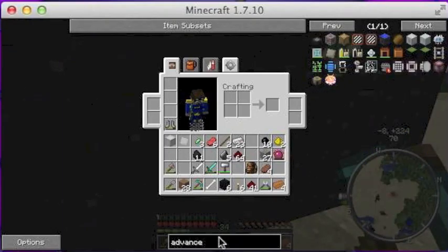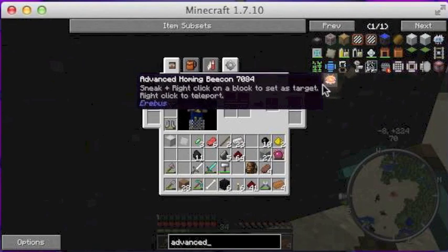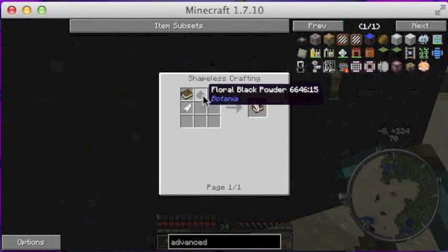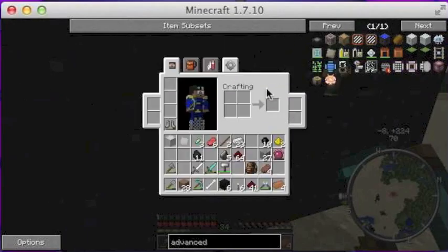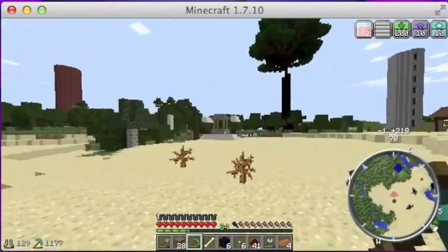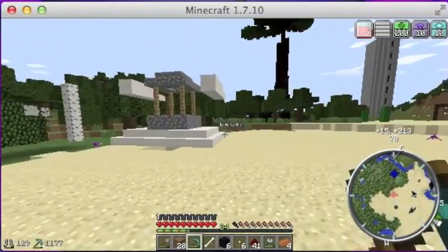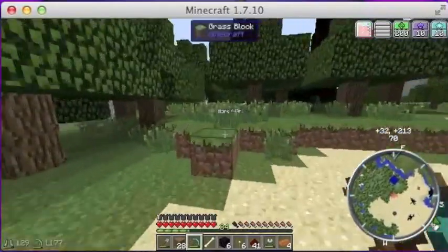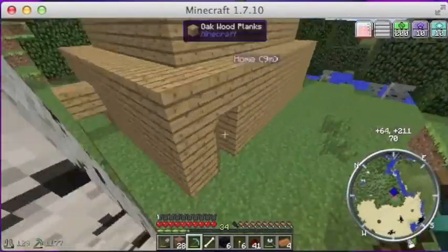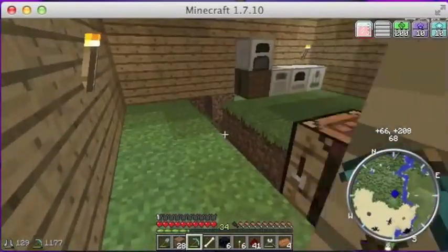We need four obsidian for that. I also wanted to make the Advanced Enchantment Table, which lets you choose your enchantments. We need four pieces of gold and two obsidian — we've already got that. We just need to kill a squid to get an ink sack, but we can worry about that later. So let's go try and make our Transmutation Table.